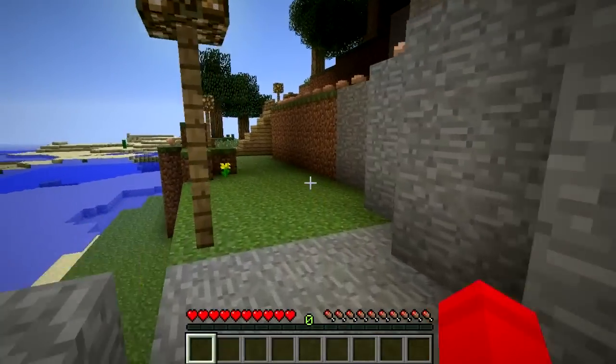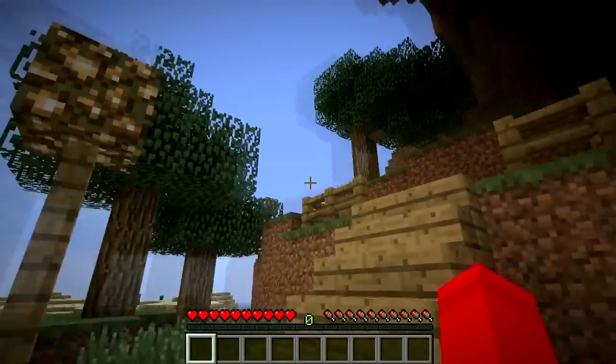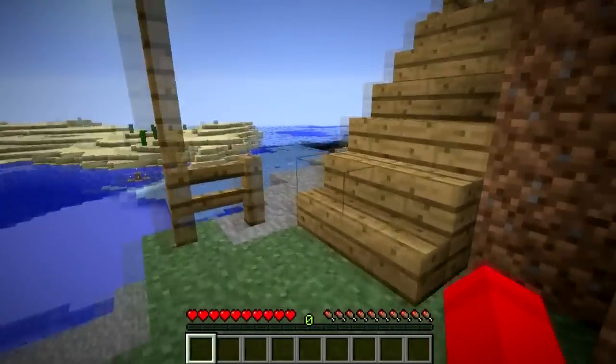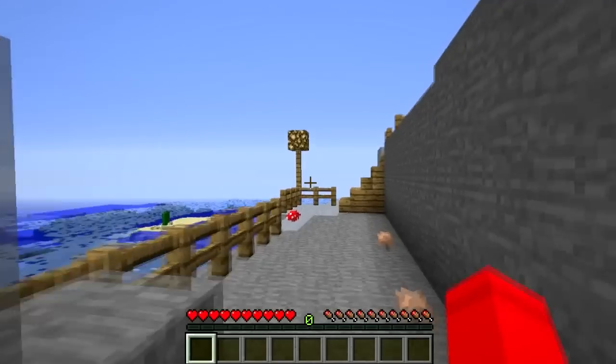If we take a walk around here, you can see he's planted these trees. This has all been terraformed by him — he had no help from anyone else. There was no terrain generation here. It was basically a completely flat area of land that he built up from scratch.